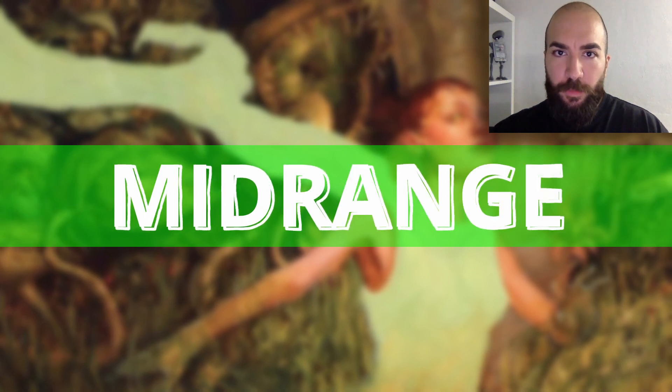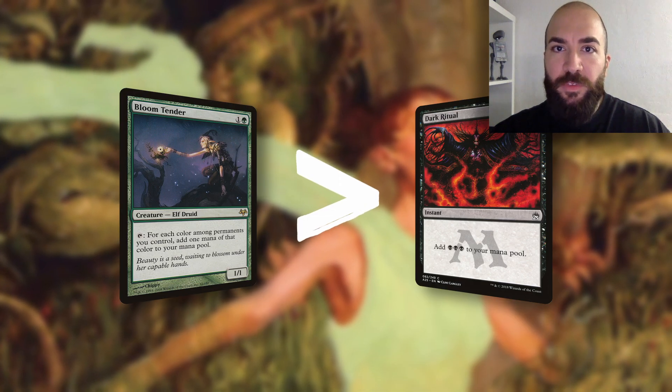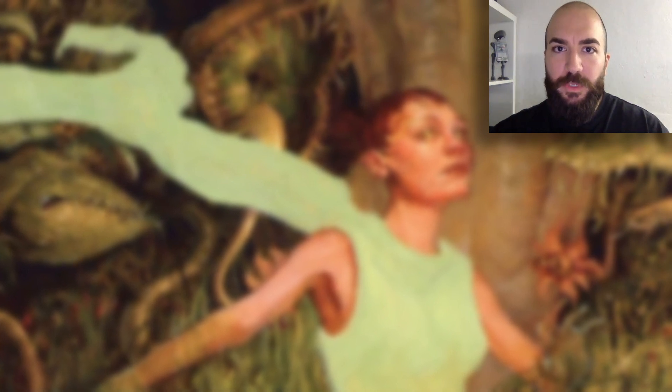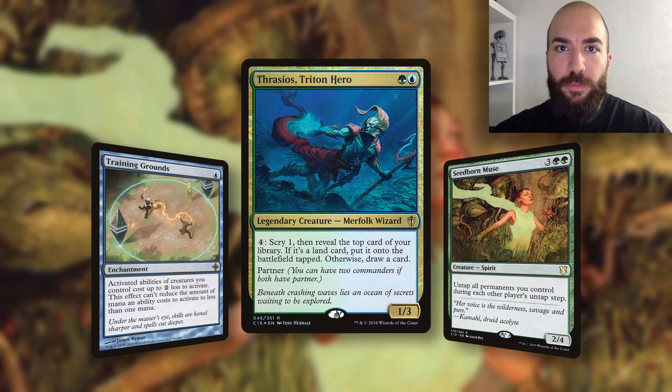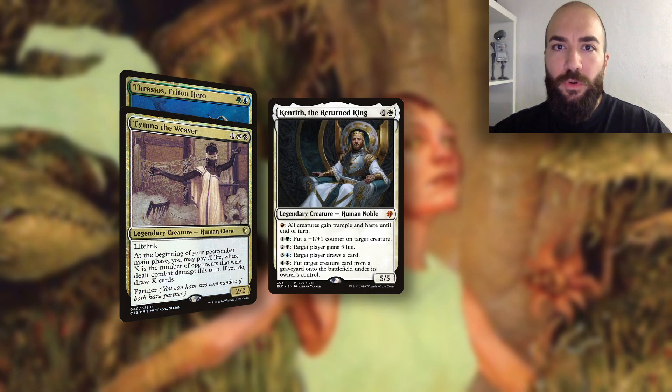Mid-range decks in other formats are often a well-balanced approach between aggro and control. However, aggro isn't really a thing in CDH. Mid-range in CDH refers to decks that are able to win with a compact combo in the early game, but mostly focus around generating a kind of draw engine, which gives them a huge card advantage over all opponents and allows them to win more safely from there. Although comboing off early is possible, the decks aren't built around that approach — they rely less on rituals and similar one-time boosts, but more on engines that generate value over multiple turns in the mid-to-late game. The best example would be Thrasios plus Training Grounds plus Seedborn Muse. Common examples for mid-range decks are Thrasios plus Tymna, Kenrith or Paco plus Haldan.